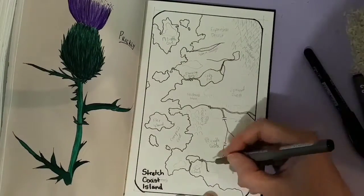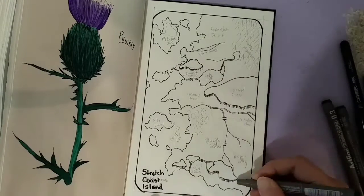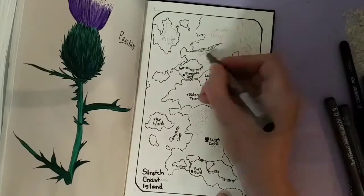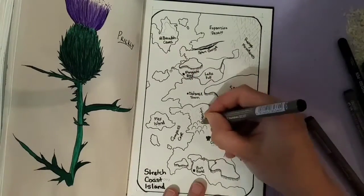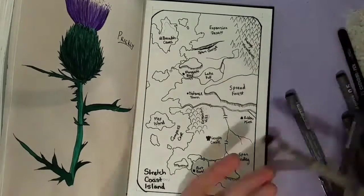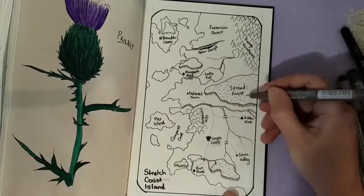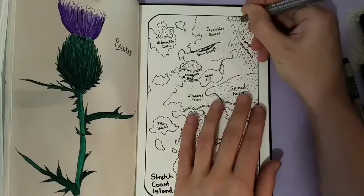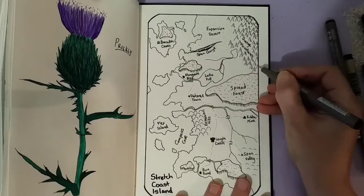This one's a bit more simplified just for Inktober, and all the place names I actually looked up on Google using a thesaurus to use synonyms for the word stretch. That's where the words come from, except for things like 'band' and 'rubber' — I think I added those. There were a couple in there that weren't synonyms but just were things that reminded me of something stretching.